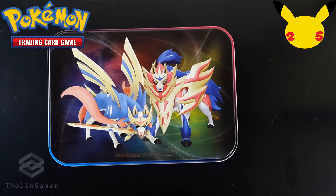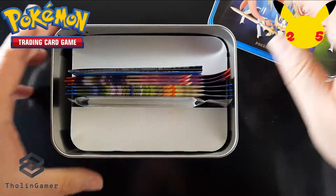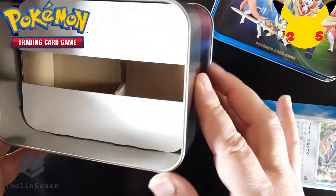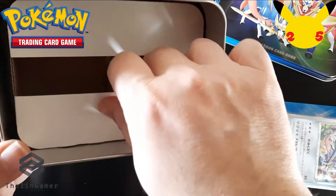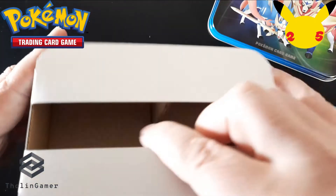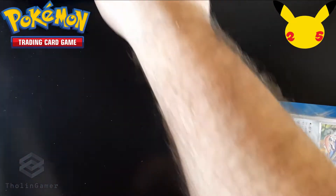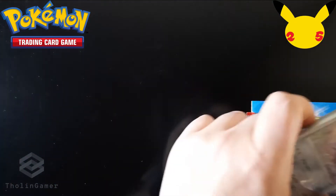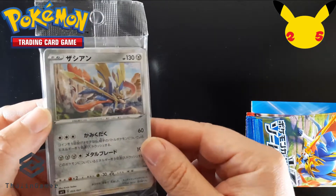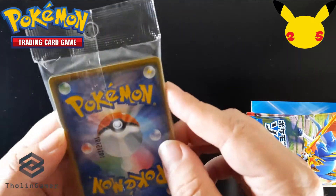On the top of the tin box you can find the two legendaries from this set. On the inside — I'm opening it right now — you can find the contents of the box. I'm going to remove the carton tray inside. This is a nice tin box that you can use to store your cards, and on the inside you can find a pack of Japanese promo cards, some foil ones — this is standard across every release of this tin.